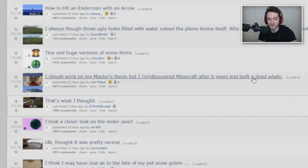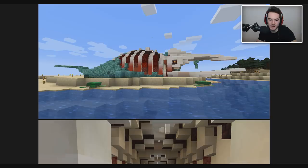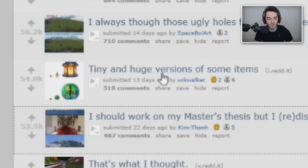Someone said they should be working on their master's thesis but rediscovered Minecraft after six years and built a dead whale. It's a very graphically deceased whale - not what I was expecting. They went full-on, like what happens after a whale has been sitting on a beach for a few months and its skin starts falling off, using all those nether blocks. They used banners on the side to give a gradient from bones to muscle - never thought about that but it's a very good use of banners. Hope the master's thesis is marine biology related.